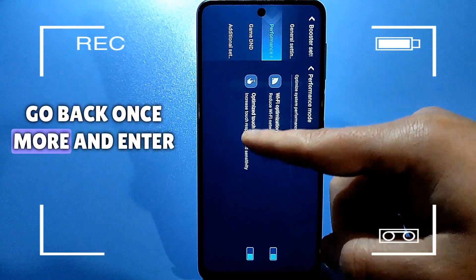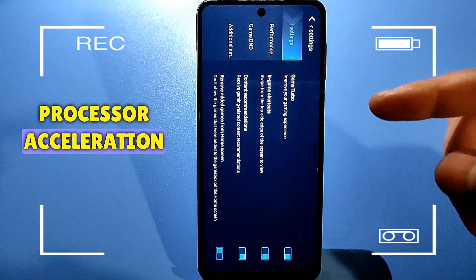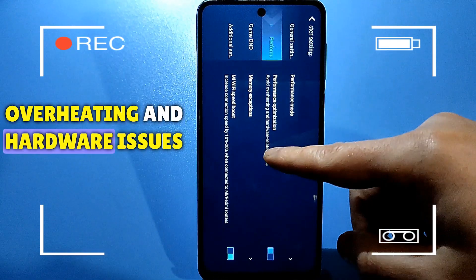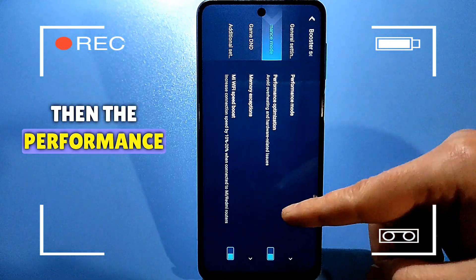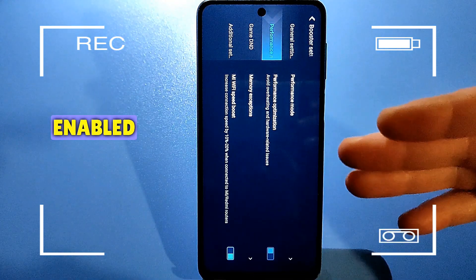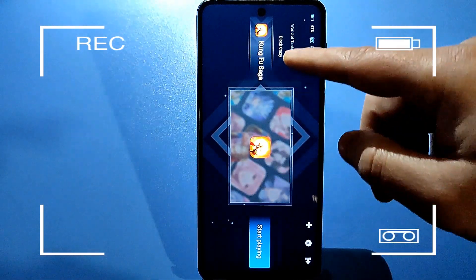Go back once more and enter Processor Acceleration again. You need to disable this checkbox for performance optimization to avoid overheating and hardware issues. If you activate it, the performance will be low, so you need to disable this. Of course, Wi-Fi acceleration should also be enabled — this helps to increase the connection speed by 10 to 20%.